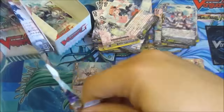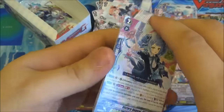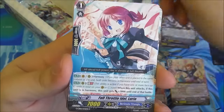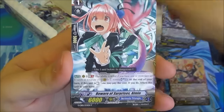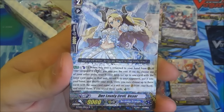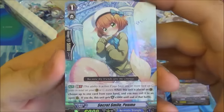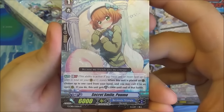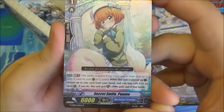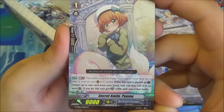A lot of clans are getting that now — it's a useful option, especially for Royal Paladin. But these are Bermuda Triangle. We have Victory Appeal, Full Throttle, One Round Fight, Beware of Surprises, Cold Eye — she's not that surprising anymore. Duo Lovely Devil Vipur. And then we have Secret Smile Pume — she's a Generation Break 1 unit, and when she's placed on Guardian Circle, choose a Triangle card from your hand, call it to an open rearguard, and she gets plus 5k shield until the end of that battle. So a 10k shield for calling a card — can't argue with that.